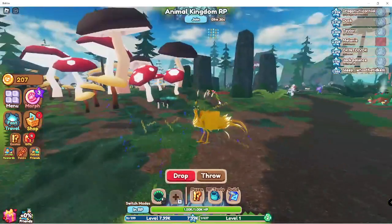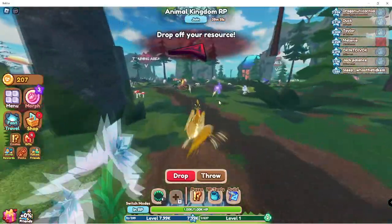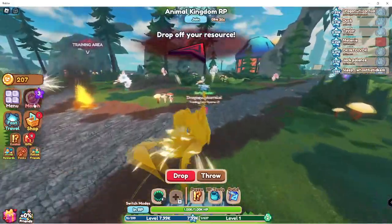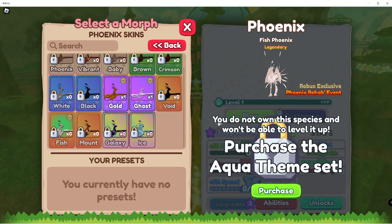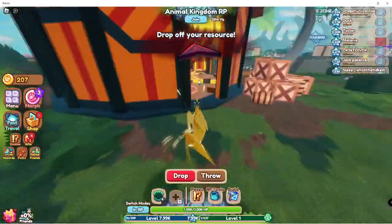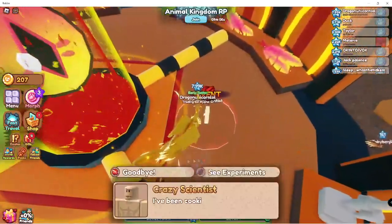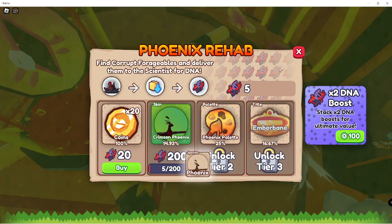I want to try to get a skin today for the phoenix. A claw! I want it sparkly too. I want to get some more than just the golden one. I like the galaxy one — that looks pretty cool, and the fish one looks cool too, but I need to purchase the aqua set and I don't want to do that. So I think the ice one's probably the coolest out of all of them, the ice and the fish one.